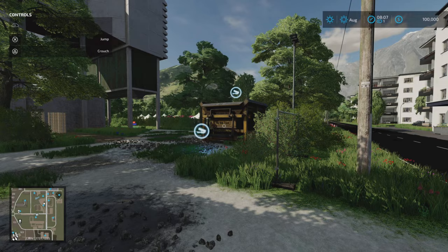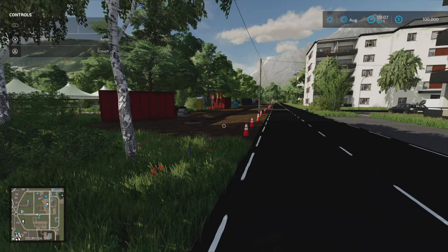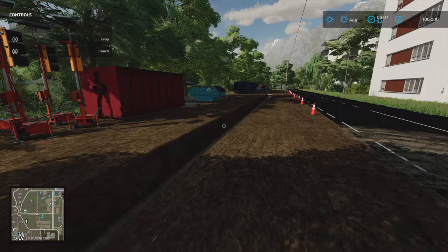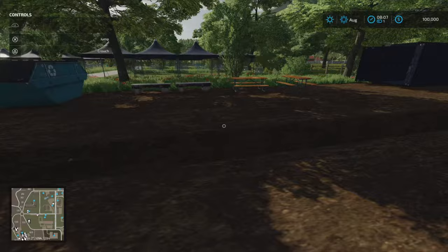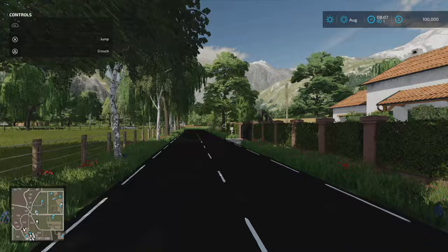Across the road we've got a debris crusher and a City Lime Factory, which is a purchase point for lime. Continuing along the road, there are some really nice features though some areas are a bit narrow and tight. There's a building site that you could use immersively with JCBs and fill in the trench - whatever you want to do. On New Farmer mode you start with this plot.